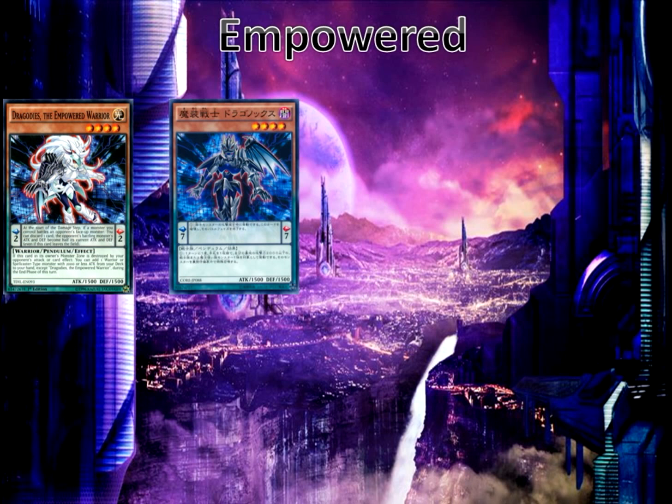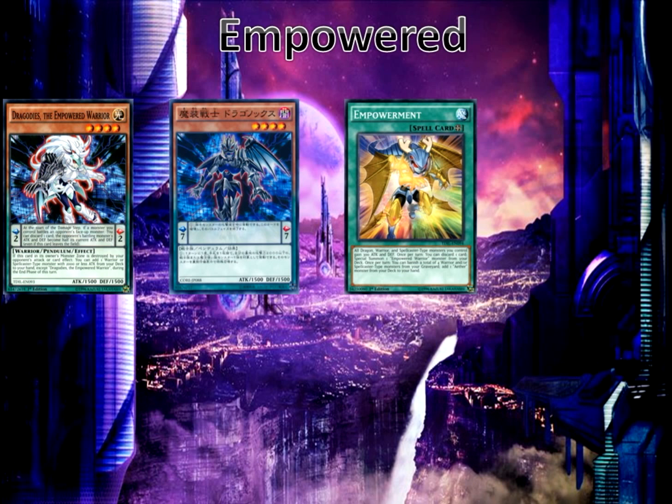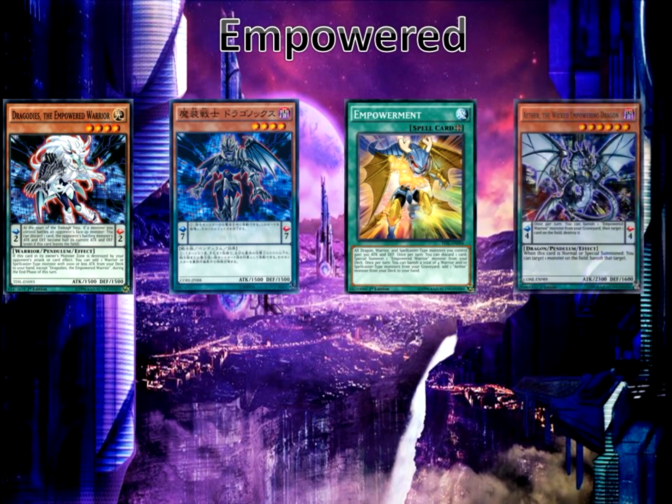We have the Dark Empowered Warrior, which allows you to battle fader sort of thing in the pendulum zone by destroying in the pendulum zone, and its monster effect is not really important. We have the Empowerment spell — discard a card, special summon an Empowered Warrior from your deck, as well as you can banish four warriors or spellcaster monsters from your graveyard, then add an Aether the Wicked Empowered Dragon from your deck to your hand. When it's normal or special summoned, you get to target one monster and banish that target. Banishing is pretty good, so I have one copy in here.